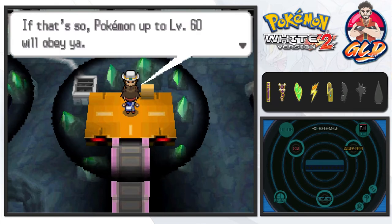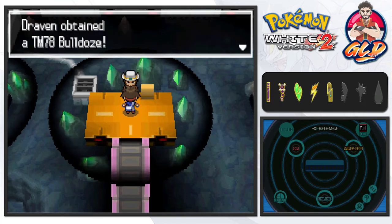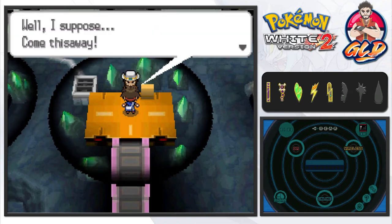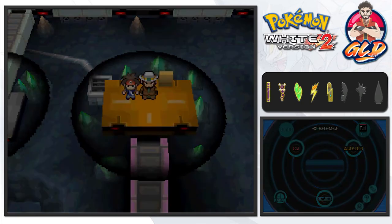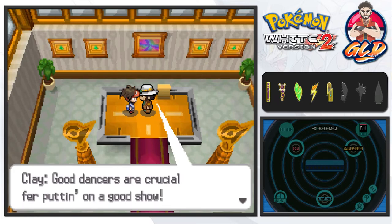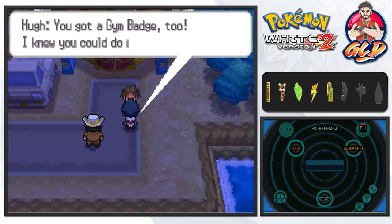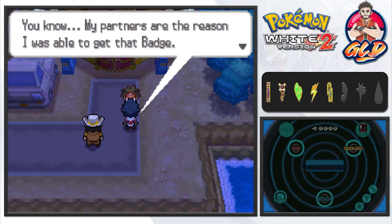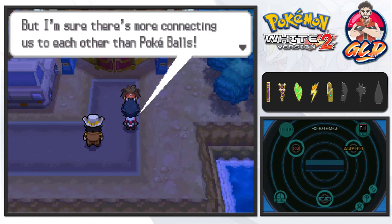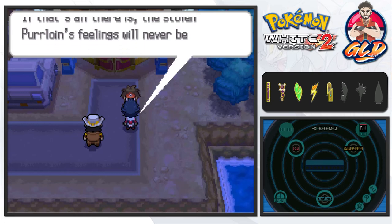Clay says: this is your fifth badge — pokemon up to level 60 will obey you. Here, take this too. We grab TM78 Bulldoze. Clay says to come this way. I got lucky finding Clay — I thought I was going to battle five more trainers. He tells us we put on a good show. Looking around — he sees my G badge too. My partners are the reason I got that badge. The story dialogue mentions stolen Purrloin feelings.